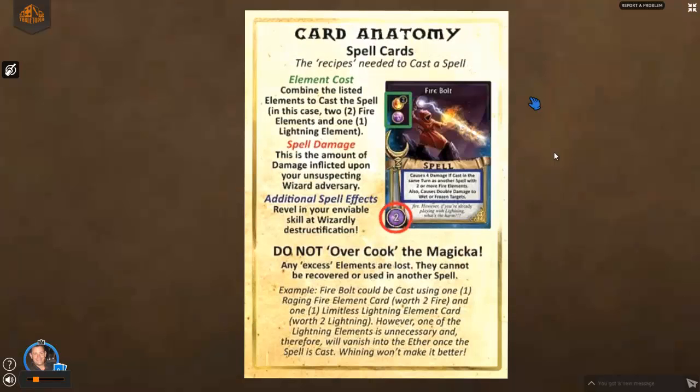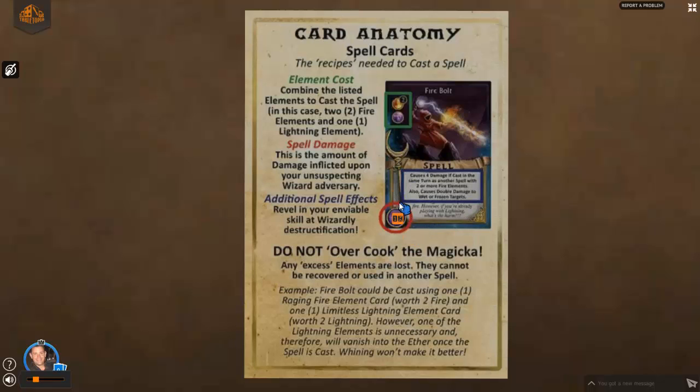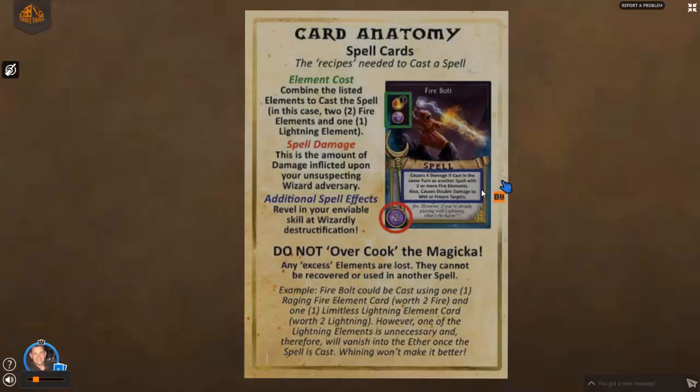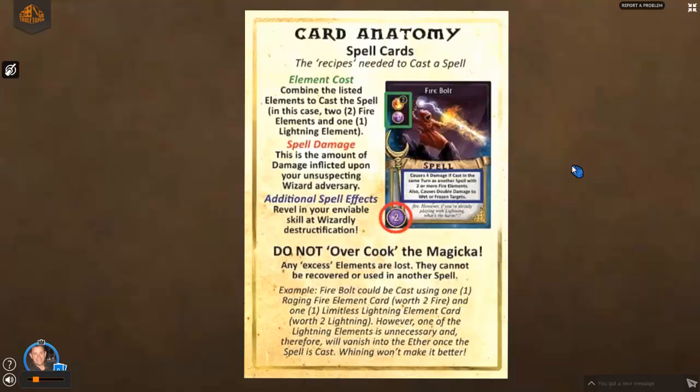Now let's go over the spell cards themselves — how you combine elements to make spells. Each spell is a recipe and it requires elements — the ingredients — to cast. This one, the Fire Bolt, requires two fire and one lightning. If you can get two fire and one lightning, you can cast this spell. It would generally cause two damage. But in the additional spell effects box it says this can cause four damage if cast in the same turn as another spell with two or more fire elements. So there's a ramping-up effect. You can also have additional effects for wet and frozen targets — read those additional effects closely because that's often where the nuance of the strategy comes in.